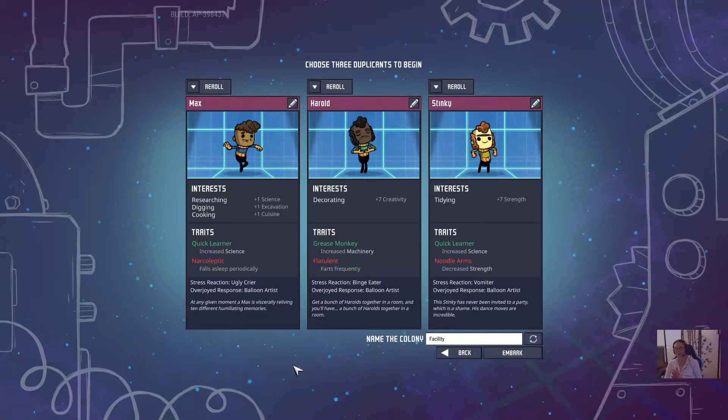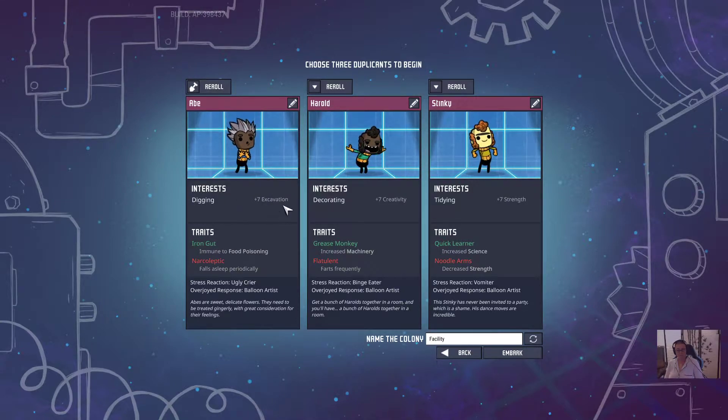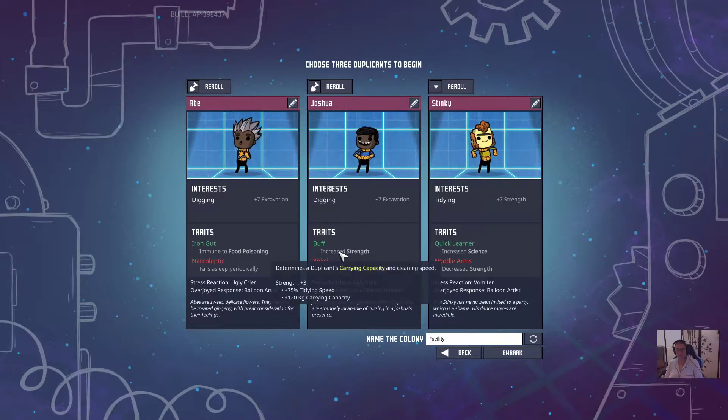First choice we need to make now is our initial duplicants or our initial colonists. Personally I like to have a couple of diggers and then a researcher. Plus seven excavation is good, immune to food poisoning which is decent, but they're narcoleptic so every so often throughout the day they're going to just pass out on the ground. That's a trait I can deal with. This person is a yokel so they can't do researching, but we are going to have a dedicated researcher for our colony. They are buff so they can carry a little bit more as they're moving about.